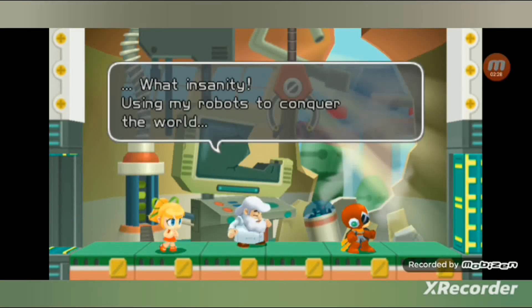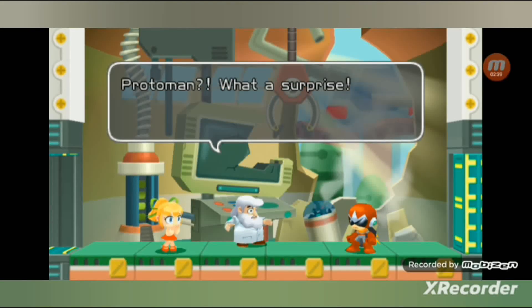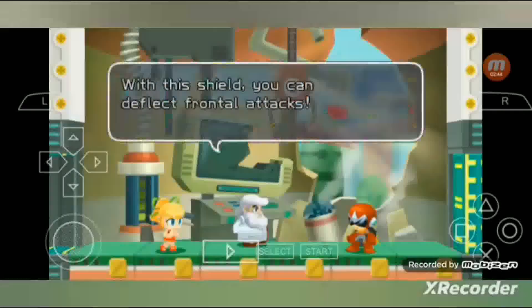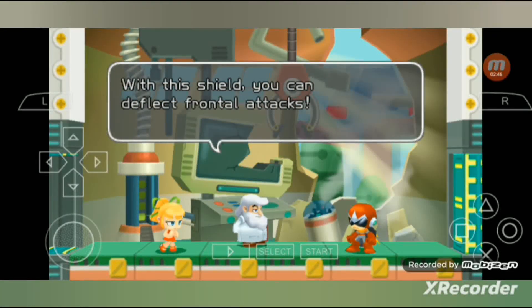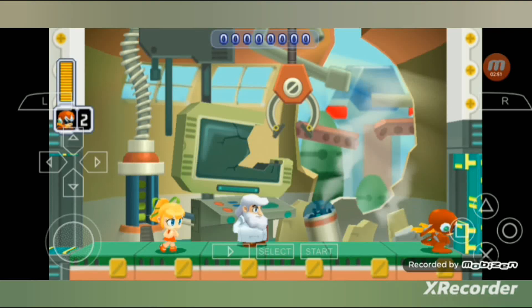What insanity! Using my robots to conquer the world! I'll help you this time. But remember this, Light — I haven't forgiven you. Protoman, what a surprise! With this shield, you can deflect frontal attacks. I like the whistle part.